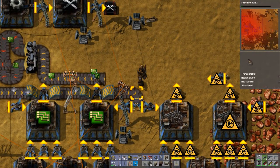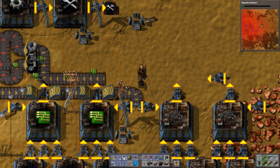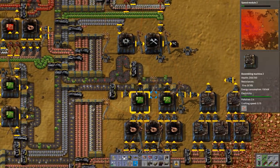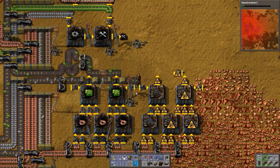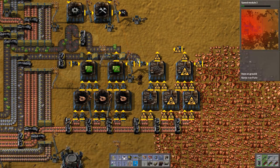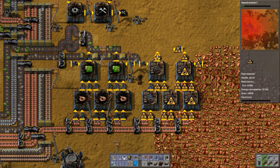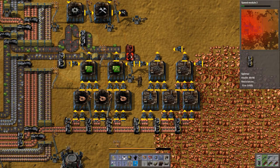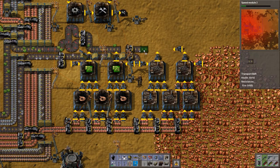Oh, I forgot — this is not going to work of course because now we're not getting enough iron ore. It never ends. This doesn't work because now the iron line can't continue. I guess we can do a splitter — yeah, F it, who cares? Splitter it is.